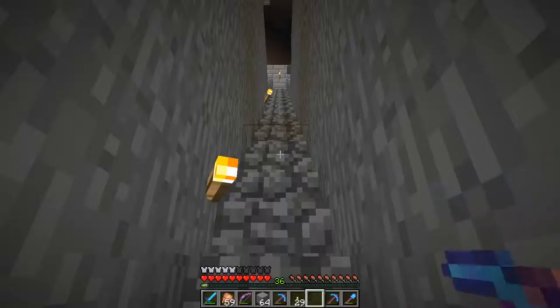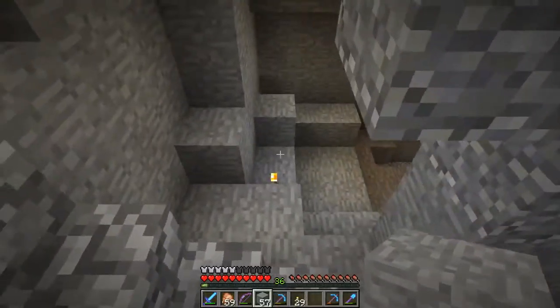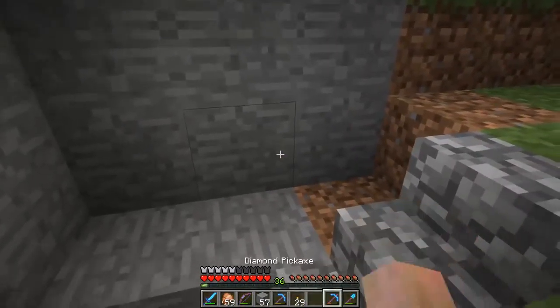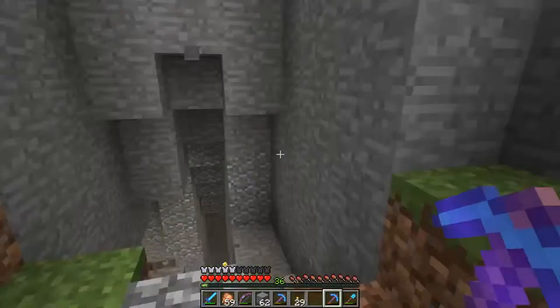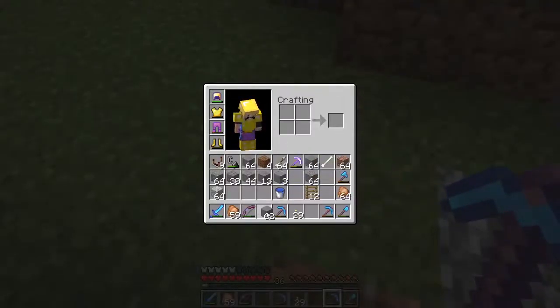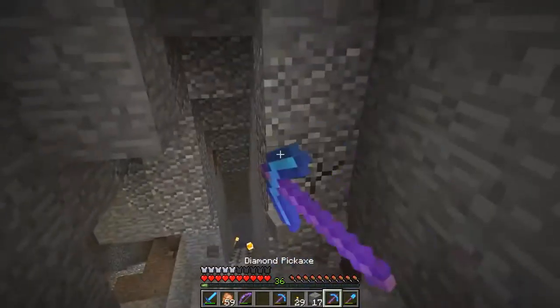Let's get rid of some of these stairs or just block them off so we don't have to look at them anymore. A nice foyer would be nice, but this is a mountainside catacomb kind of thing, so I'm not quite sure how formal we should be about it. All right, let me work a little bit on trying to curve this staircase.